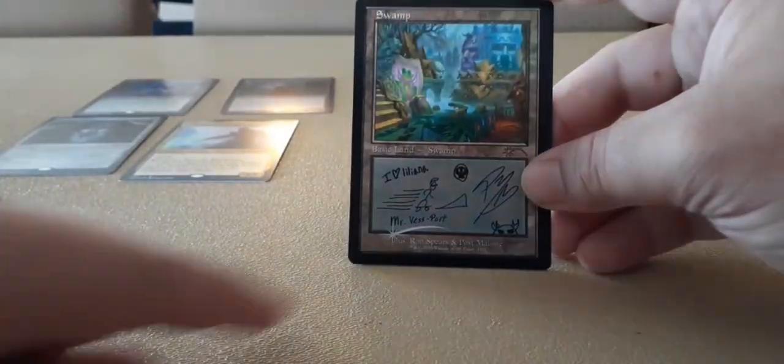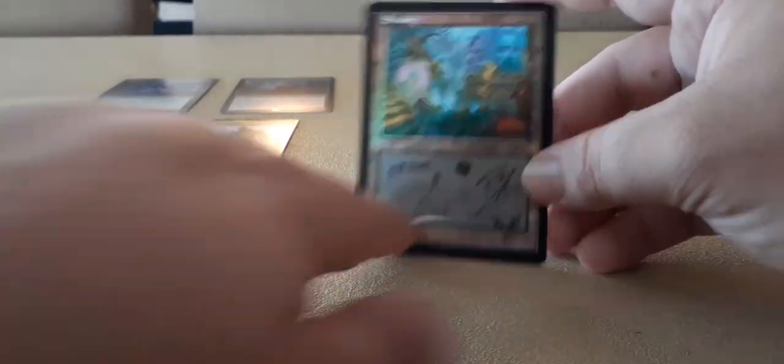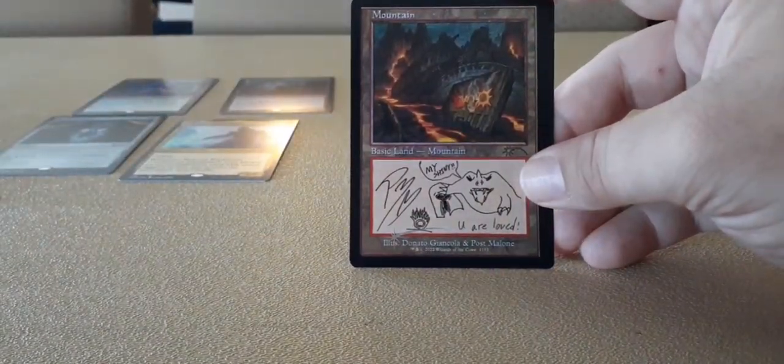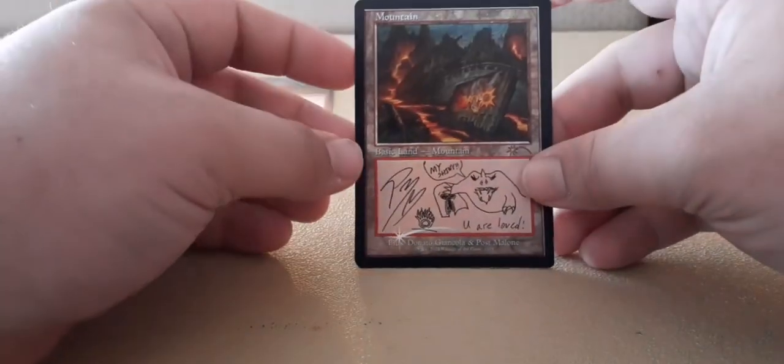Next is swamp. This is Liliana — Bolas' Citadel. He's got some black mana and then a little demon. And then the next one should be a mountain. My shiny — I think that's green — Greco Mamba. Or it's a goblin of some sort.